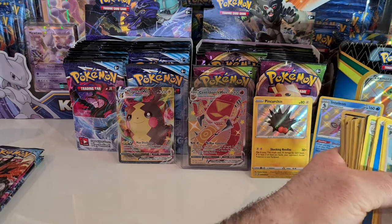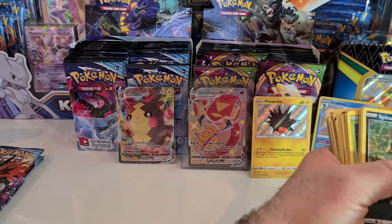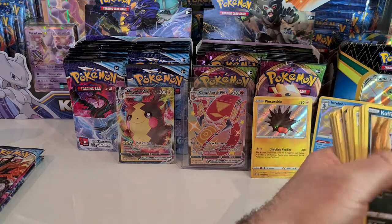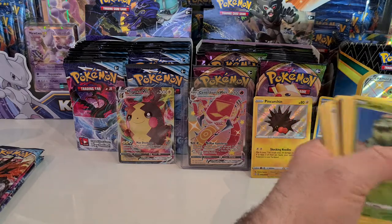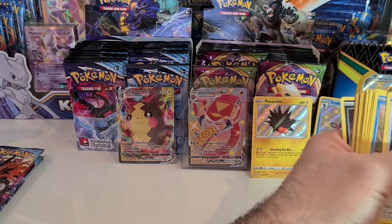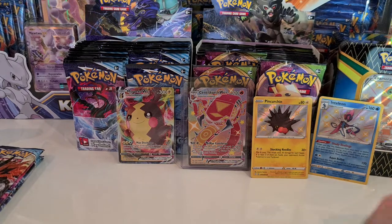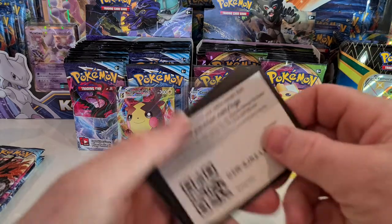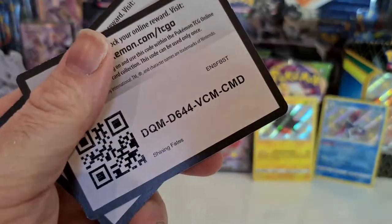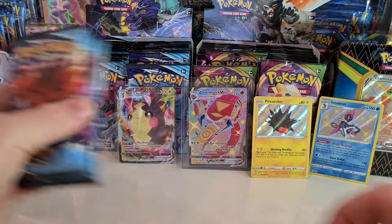I'm still going through my collection finding what I do and don't need. What do you guys consider to be a master set — as in all reverses, hollows, full arts, and everything? Because I've seen a Hidden Fates set with just all the full arts and ultra rares considered a master set. Interesting topic for discussion — I'd love to hear your thoughts. Alrighty, here are the rest of your code cards. Last one out of Shining Fates.